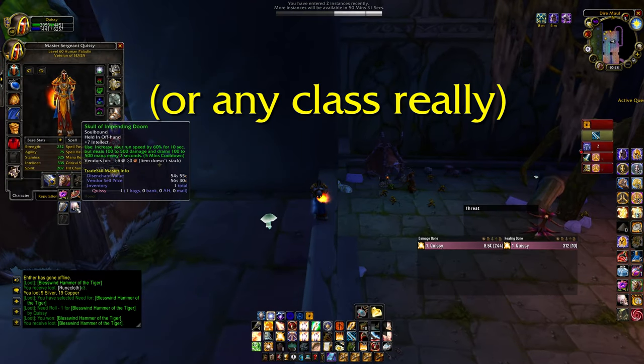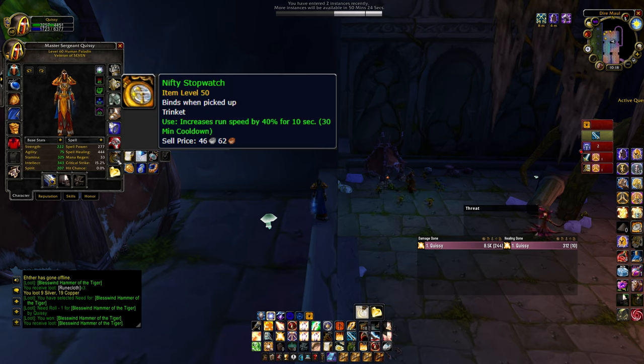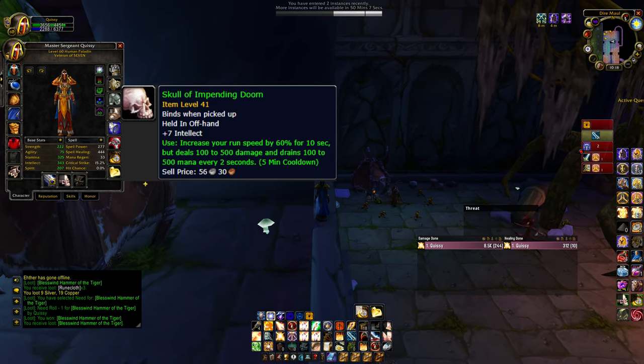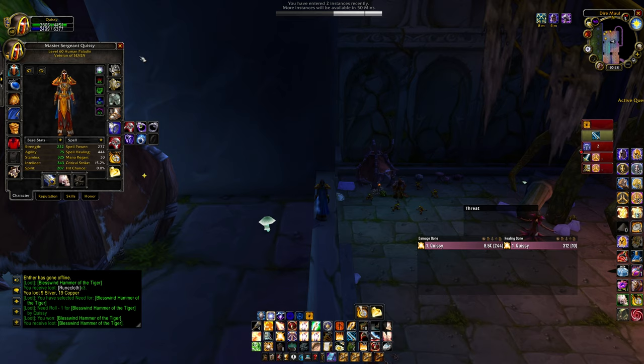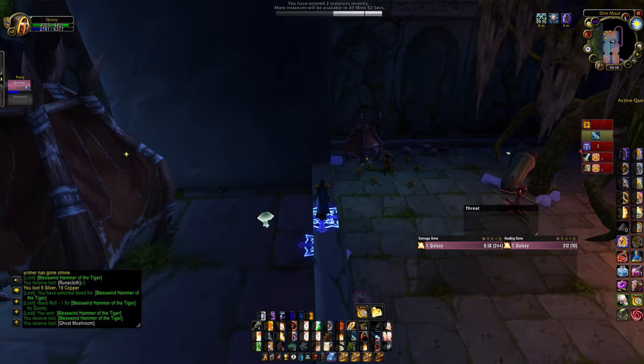As a paladin, there are two items I use for this. The Nifty Stopwatch gives a 40% run speed increase for 10 seconds but has a 30-minute cooldown. The other is the Skull of Impending Doom offhand - that's a 60% run speed increase, but you lose some health and mana when you use it. It only has a 5-minute cooldown though, so it's a lot more time efficient if you're doing these pretty regularly. Both items can be acquired through questing in the Badlands, so if you're level 60 you should have a pretty easy time getting them.